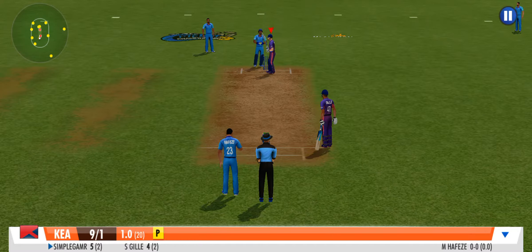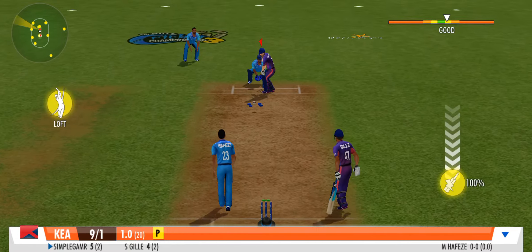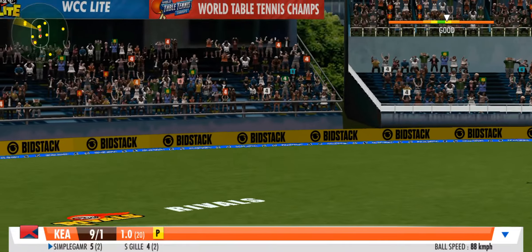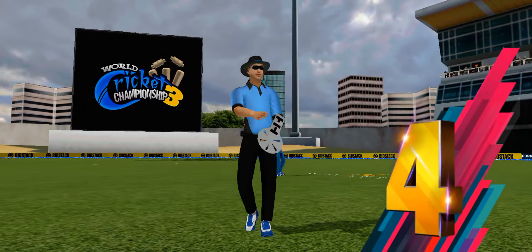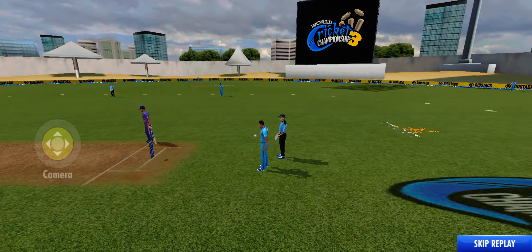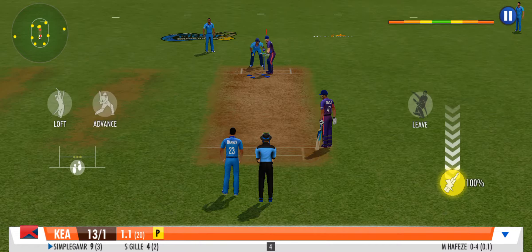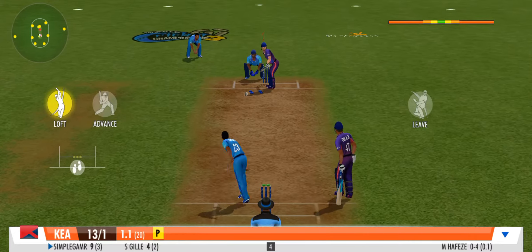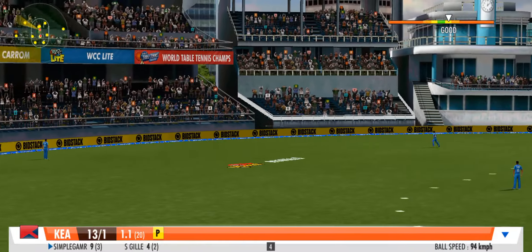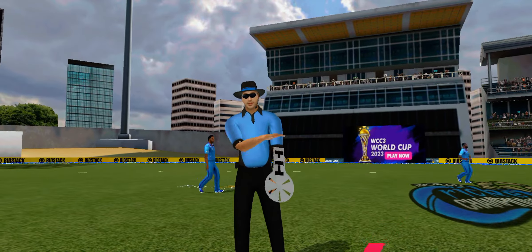An off spinner. Will the bails be spinning off soon, we wonder? Boundary straight away — that message is sent loud and clear to the bowlers. Boundary straight away again! Smashed — that's right in the middle of the gap and it's racing away to the boundary.